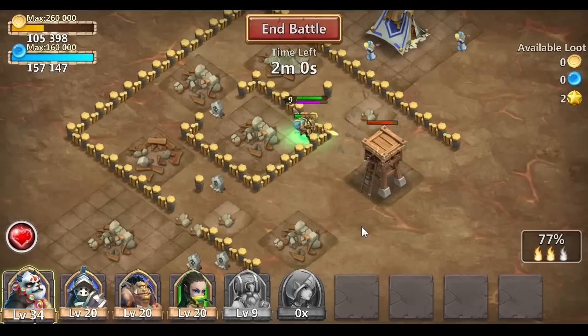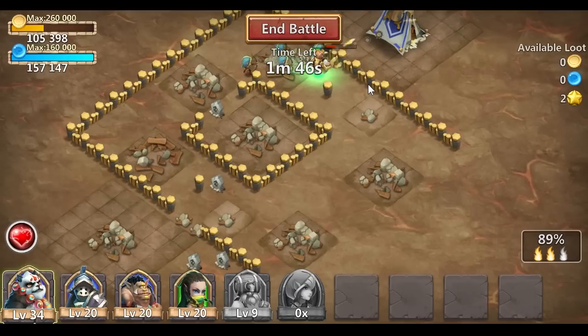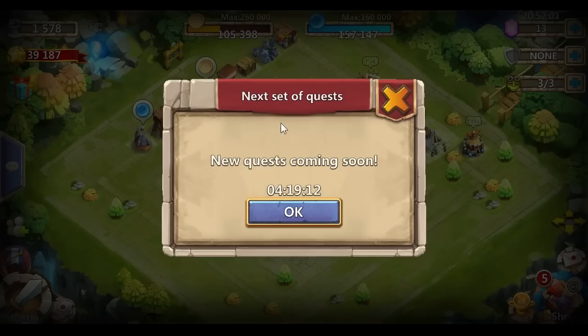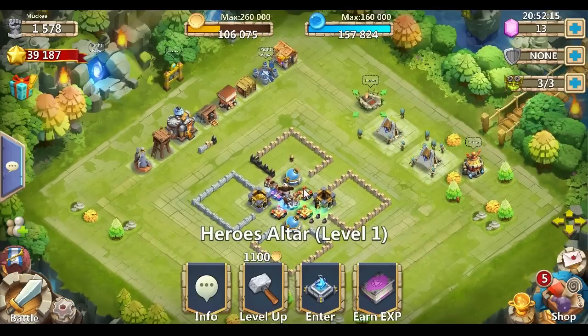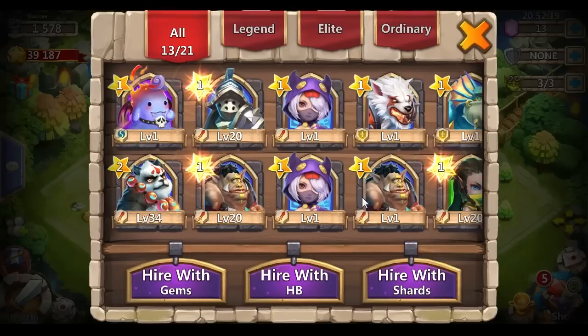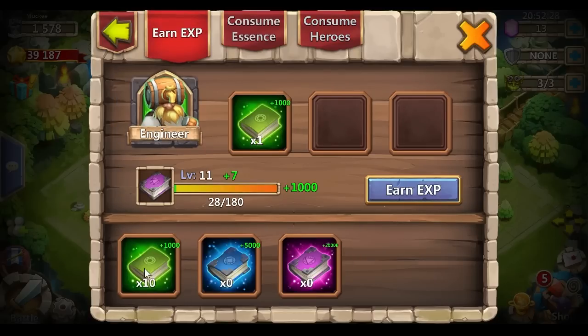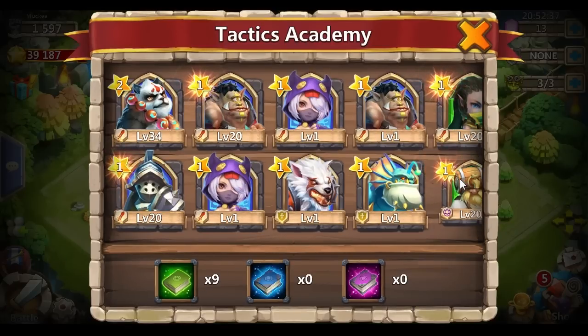I do have some books saved up too. After this dungeon run I will take Engineer up to level 20 just by using one of those books — those are the books you get by completing quests. I did say I would record all gameplay, but it was a little too difficult since I was really only logging in to do the daily reward quest. Now we've got our Engineer — let's go to Consume, Earn Experience. Look at that, it'll give him seven levels. Awesome, level 20 Engineer — beauty. That's a thing of beauty right there.